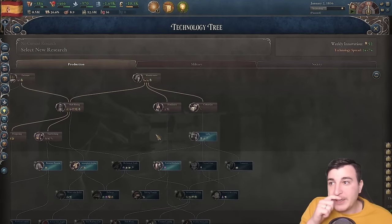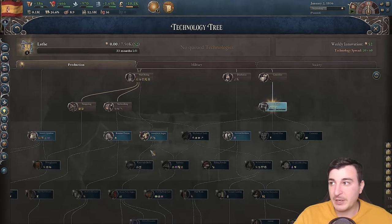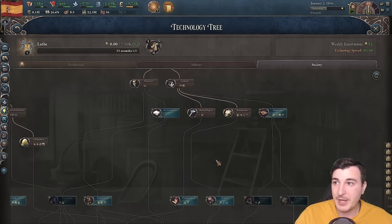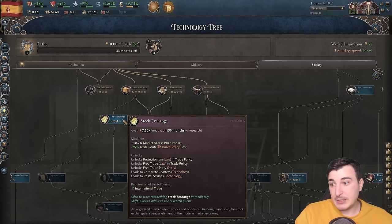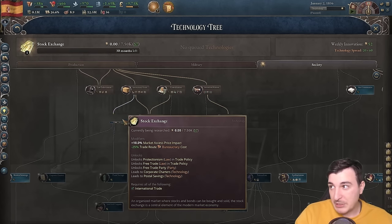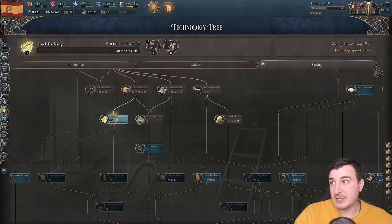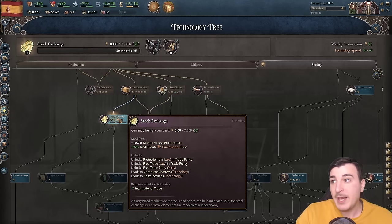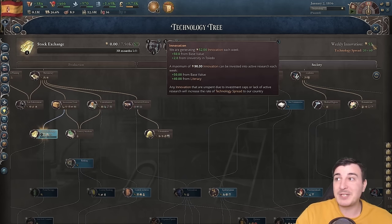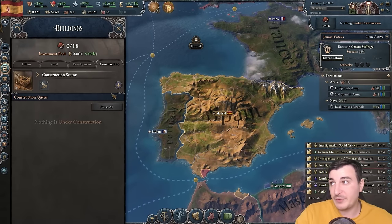We don't have lathes yet or atmospheric engines. Actually, I'm going to go with stock exchange first, then lathe and atmospheric engine, because stock exchange gives an extra 10% market access price impact (MAPI) and a trade route bureaucracy cost reduction. We can also have up to 90 max innovativeness, so in the first few years we'll try to max that out.